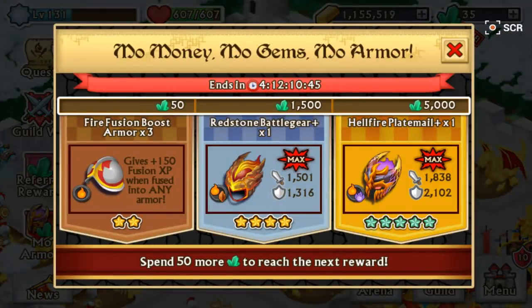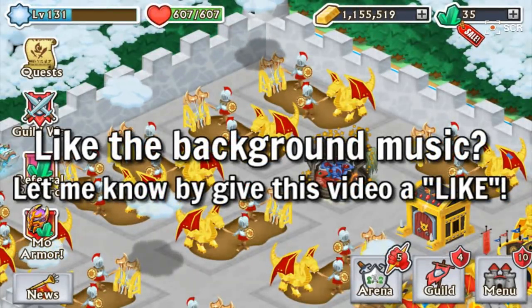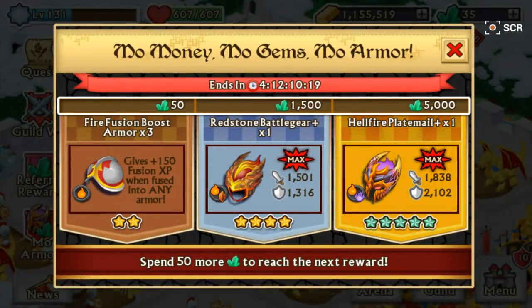I mainly wanted to talk about this for the fact that the Fire Plate Mail is available in there, which is a really nice armor. I like it a lot — very defensive, very strong armor. Obviously the fire fusion boost armors are gonna be the ones you want to be going for, and I might be going for it as well. I have 35 gems and I'm actually gonna open up a chest later on in just a little bit.